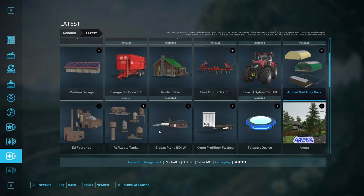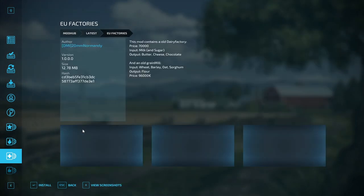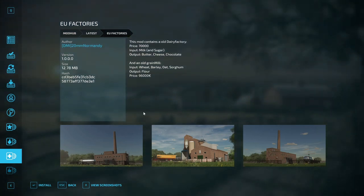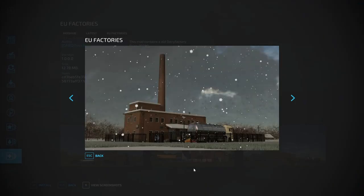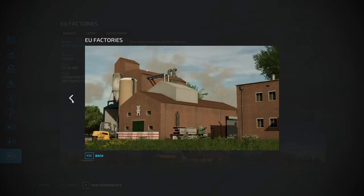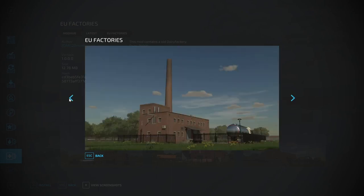In the placeables we also have the EU Factories European Factory Set by DMI 20 MM Normandy. This mod contains an old dairy factory - price $70,000 - input milk and sugar, output butter, cheese, and chocolate. It also comes with an old grain mill - price $96,000 - input wheat, barley, oat, and sorghum, output flour. These are old brick European-style factories, nice if you want to mix up your scenery with different style buildings.